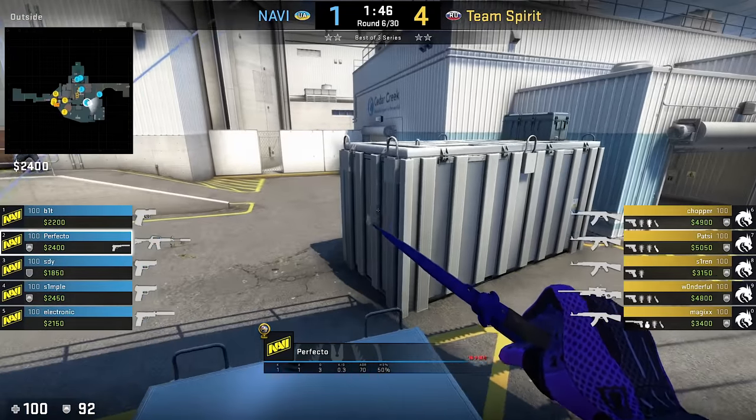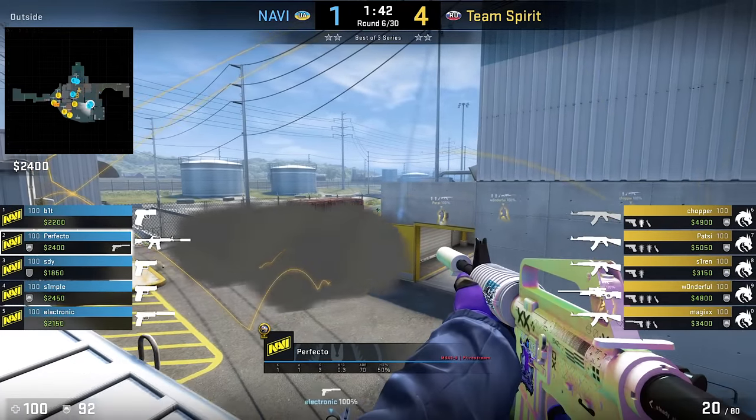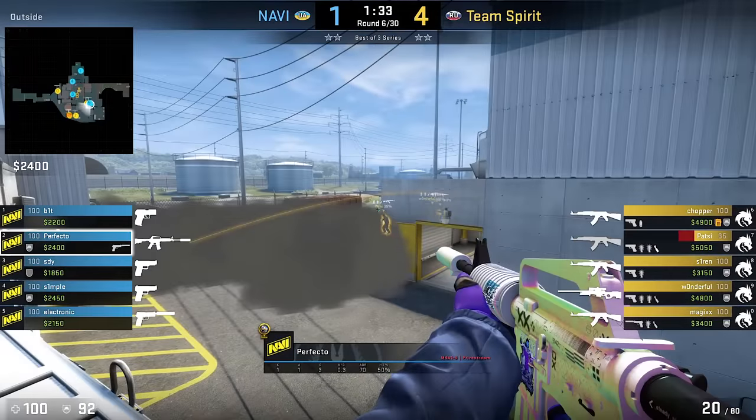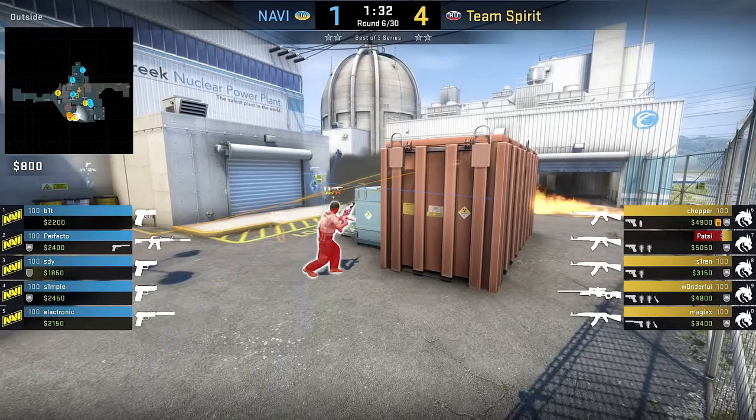There are different smoke wall variations on Nuke, but you have to be prepared that there are smoke combos that give climbing CTs a kind of one-way. Keep watching out.